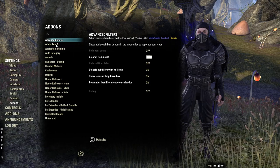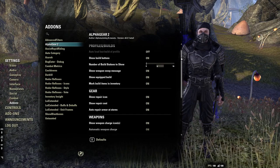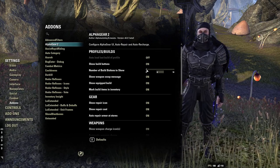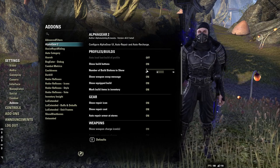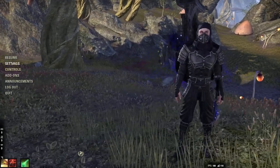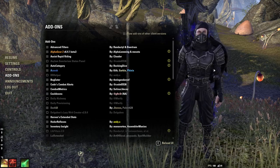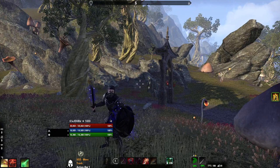The next one is Alpha Gear. This one lets you swap gear sets. Here are the settings — I don't really adjust anything from these. I try to make my screen as uncluttered as possible. I move the numbers all the way down. This just shows you the numbers down here on the settings. Alpha Gear is version 6.4.1 and it still hasn't been updated as of this video.